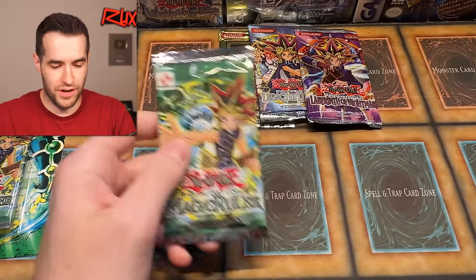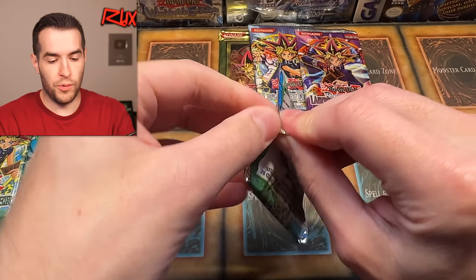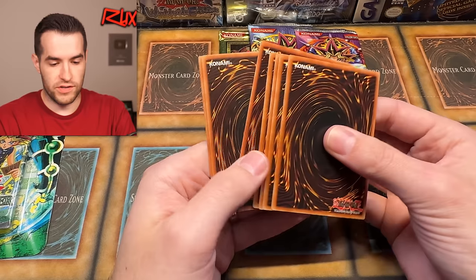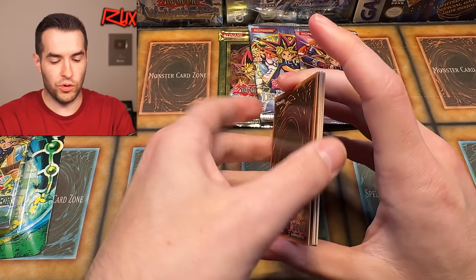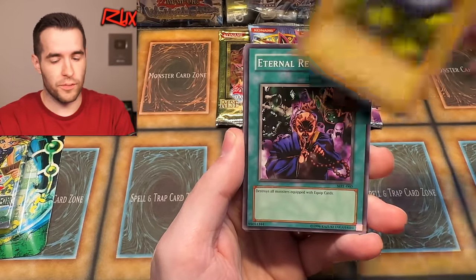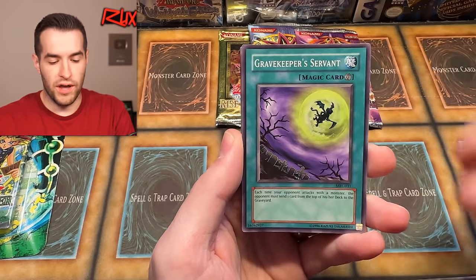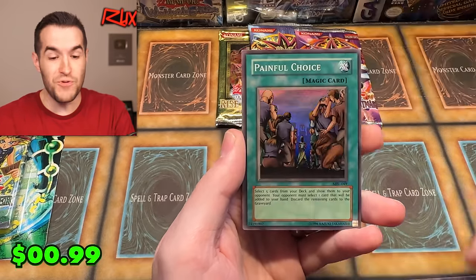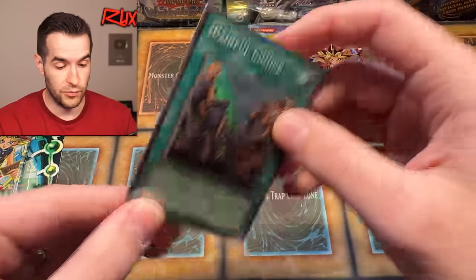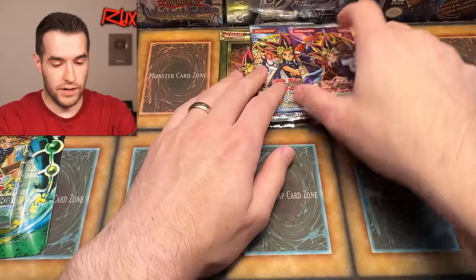Let's go back to Magic Ruler — let's see if we can pull something else. They opened nice and easy; they were falling apart. Magic Ruler blister, can we pull something epic? Old school, awesome — four from the back: Hungry Burger, Commencement Dance, Metal Fish, Razor Sharp, Coddle Finn, Darth Mortars, Penguin Knight, Eat Caboon, Queen Bird, Gravekeeper's Servant, and — ooh! A Painful Choice! It was a painful choice to open these up, except they were already kind of open, so it made it a little easier. Painful Choice — crazy good card back in the day, and probably would still be good now.